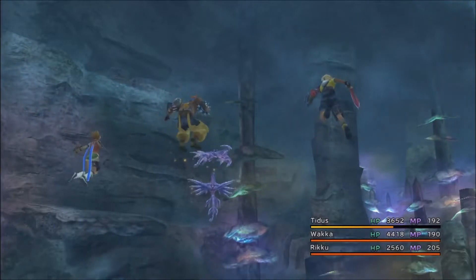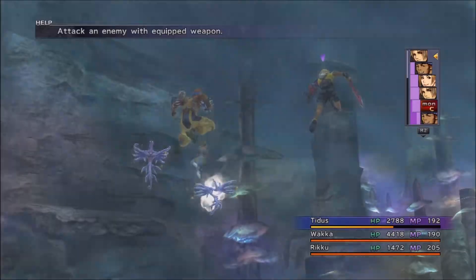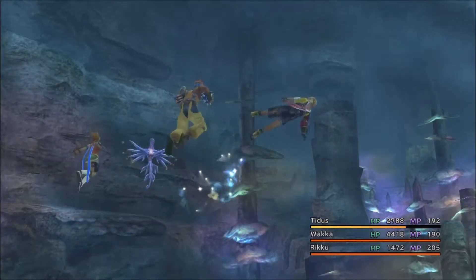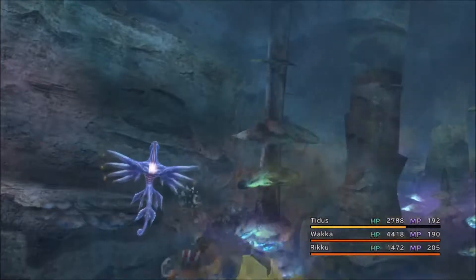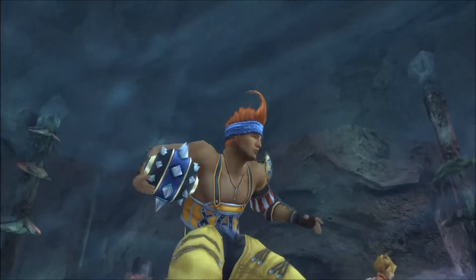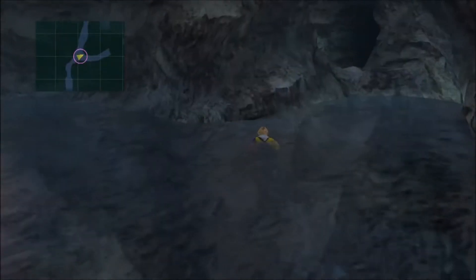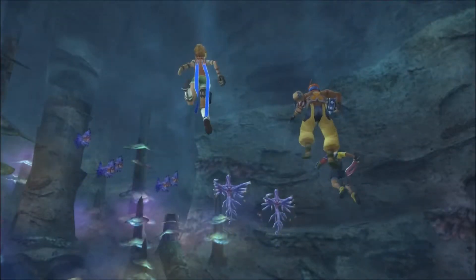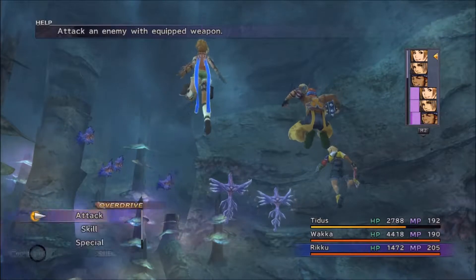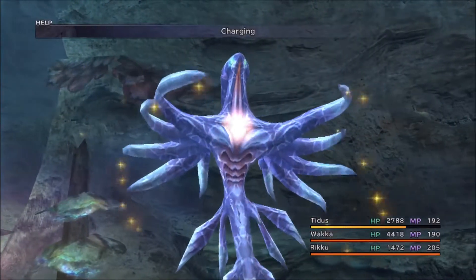The crummy thing here — I believe I had an instant death weapon on Rikku, and I actually wanted to capture these enemies. I must not have just realized it at first, but I was one-shotting these guys with Rikku and was like, what the heck is going on? I had unfortunately forgotten that she had that instant death weapon. I wanted to get these enemies captured and not have to come back, but I ended up being short on maybe one or two, so I unfortunately had to come back later.